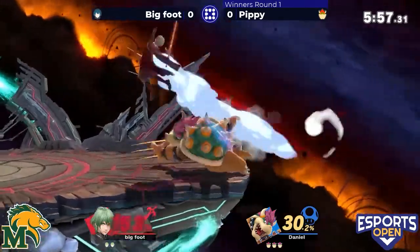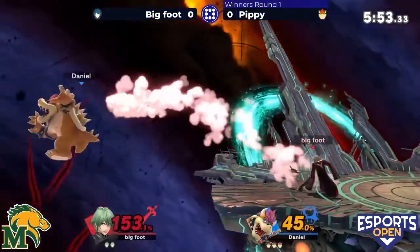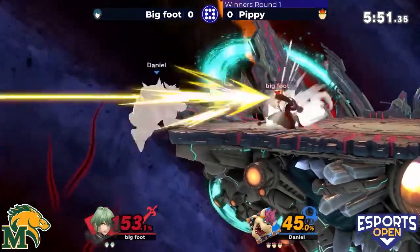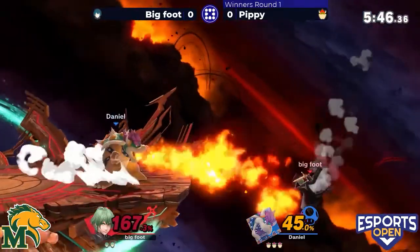The up B catching that missed tech. Pippy racking up damage here, gets the weak hit of that forward smash and goes for the arrow immediately afterwards — no dice.